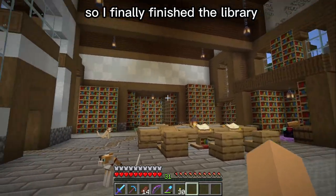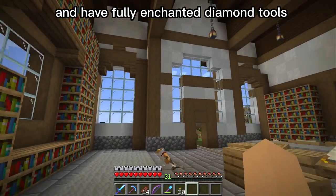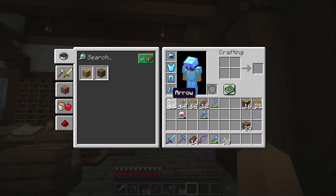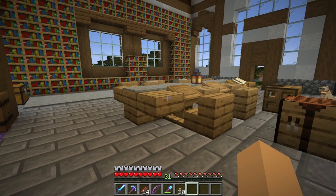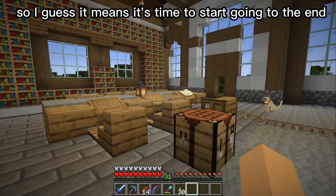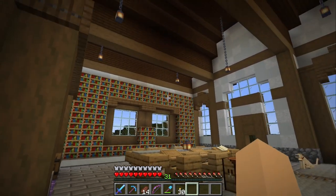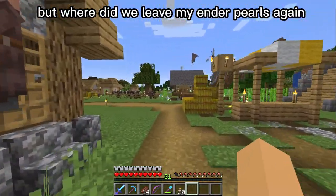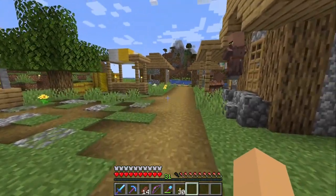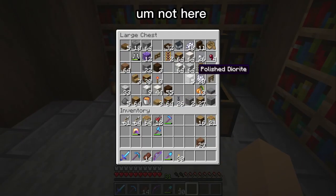I finally finished the library and have fully enchanted diamond tools and fully enchanted diamond armor, so I guess it's time to start going to the End. But where did I leave my ender pearls again?